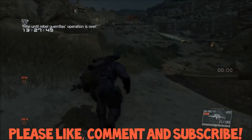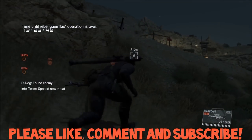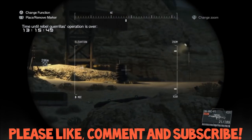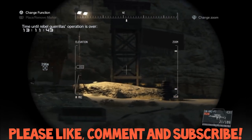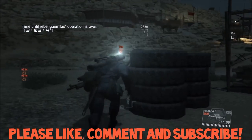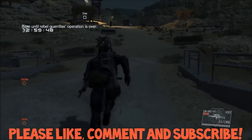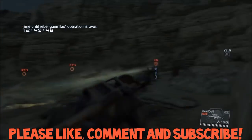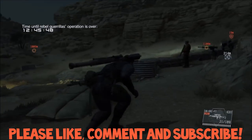I ended up getting the rocket launcher because I thought I was going to have to blow up the vehicle. If you unsuccessfully stealth and get caught, you're going to have to complete this mission in order for it to save. This mission is actually pretty easy to complete — all you have to do is blow up one of the vehicles shown on the map for you. So it's not all that hard.